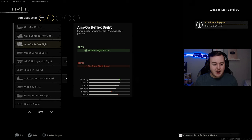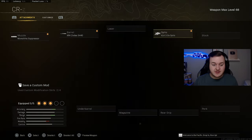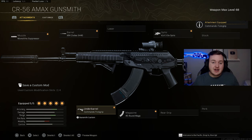For the optic, the VLK 3x is the most common optic on Modern Warfare weapons and goes on this build. The magazine is the 45 Round Mag for larger capacity and easy squad wipes without reloading. Finally, the Commando Foregrip provides recoil stabilization and aiming stability — more stable and controlled when aiming down sights. That's the full AMAX class setup.